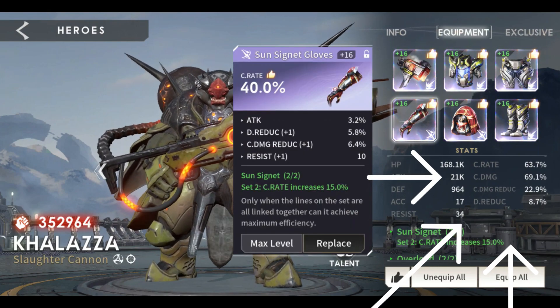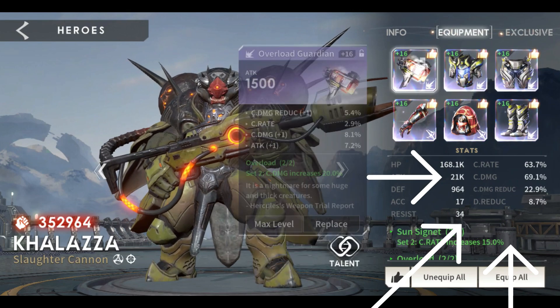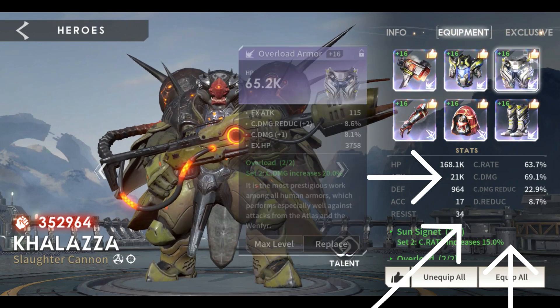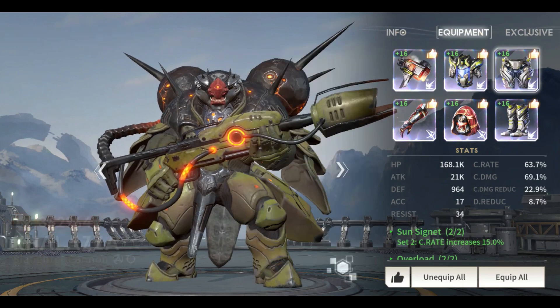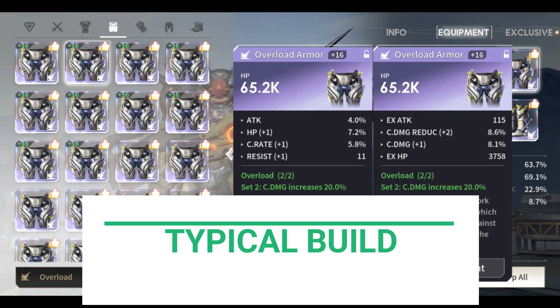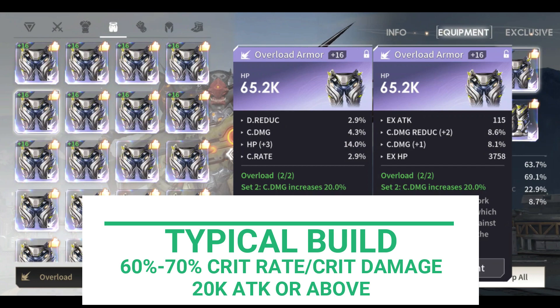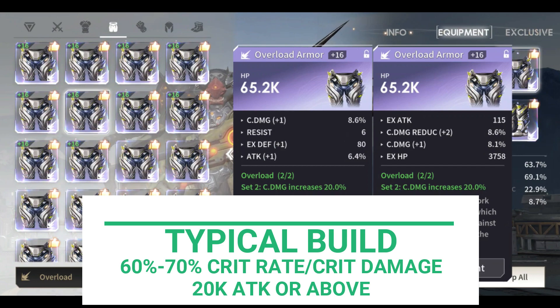Always focus on the stats and not the equipment used — that is the proper way of viewing the build of any hero, except for the 4 sets of equipment namely Light Gap, Gluttony, and alike. If the hero is a crit type, the typical crit rate is between 60% up to 70%, as well as the crit damage 60% up to 70%, and the rest will be focused on the attack stats.